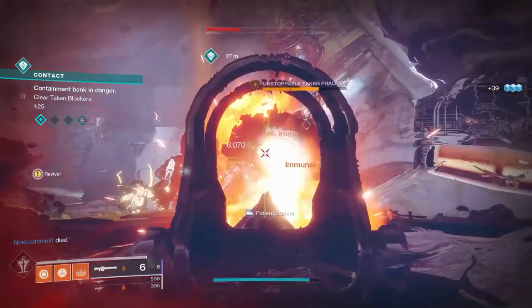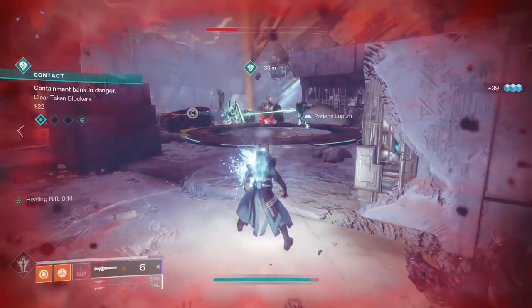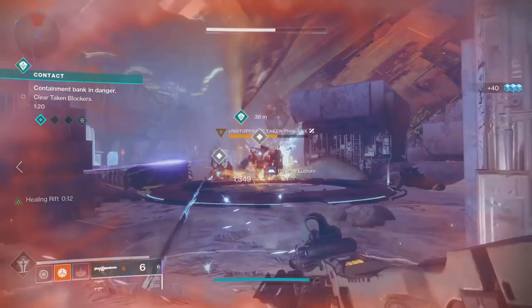Doing weekly bounties from the Vanguard, Crucible, and Gambit will give you a good chunk of XP, but there's an even faster way to farm it out.